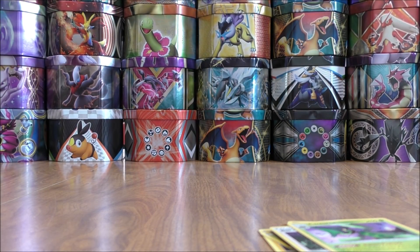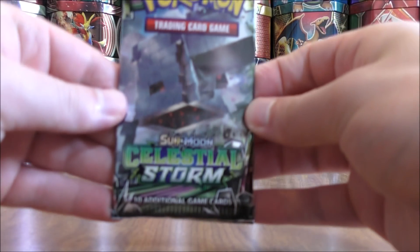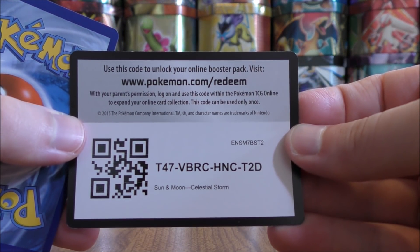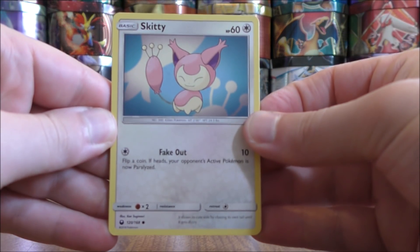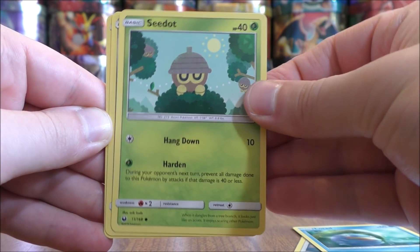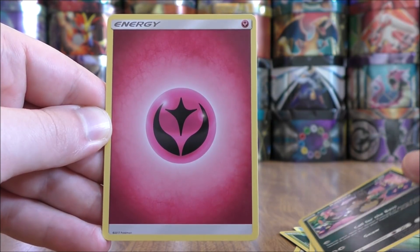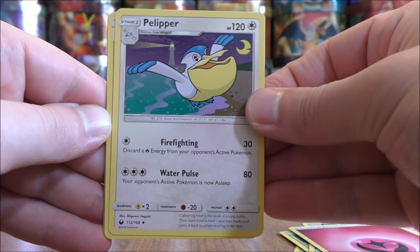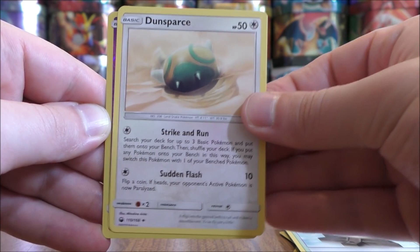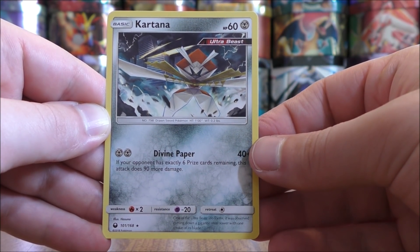Setting both of those aside and on to the last pack — Stakataka cover artwork design. This final pack starts with Skiddy, Lotad, Seedot, Beldum, Alolan Rattata, Fairy Type Energy, Pelipper, Sky Pillar, Dunsparce, a Reverse Hollow of a Shuppet which is just a common, and the final card is a Kartana.